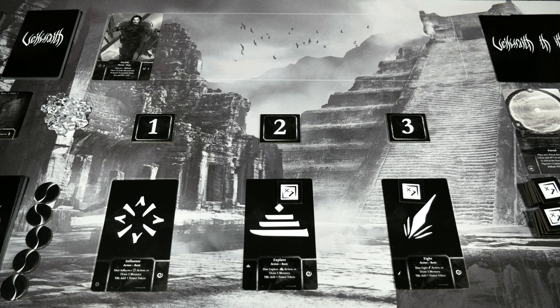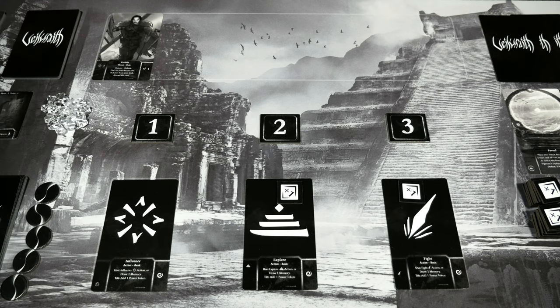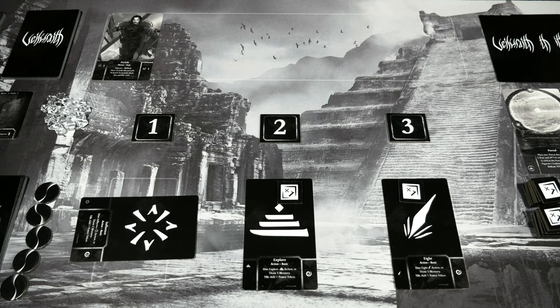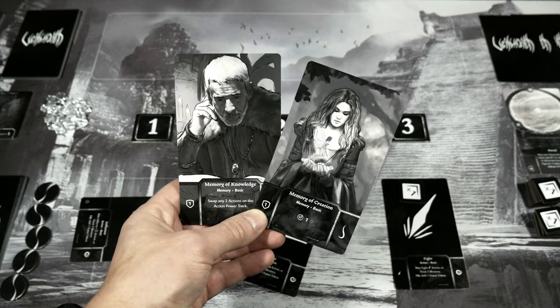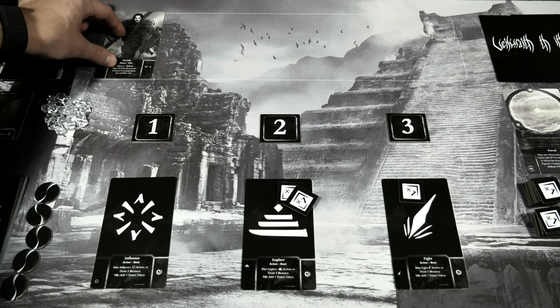I drew Memory of Knowledge — swap any two actions on the action power track, really handy. I'll hold on to that for an advantageous spot. Right now I like how the actions are spread out perfectly for the Pariah. I'll use the influence action at position one, add two to make it three — enough to get rid of the Pariah, which goes to my discard pile. Then I'll work on boosting Explore again, tilt it up to grab a plus-one token, keeping the two hand cards for now.